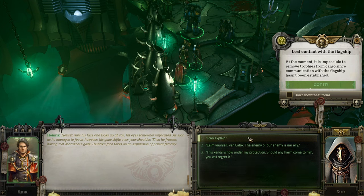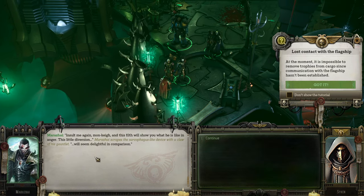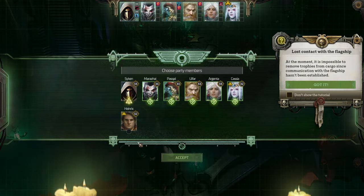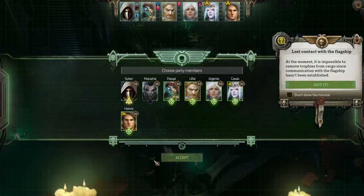Heinrichs rubs his face and looks at you, somewhat unfocused, then freezes having met another's gaze. Calm yourself — he is under our protection. He is an ally. 'The skies will sooner fall than I can have this xenos as my ally. You may extend your protection to any nation that will inevitably disavow you — but do not dare instruct me on my stance toward the enemies of humanity.' And there we go. Heinrichs! Marazai, sorry — but Heinrichs, much much better.